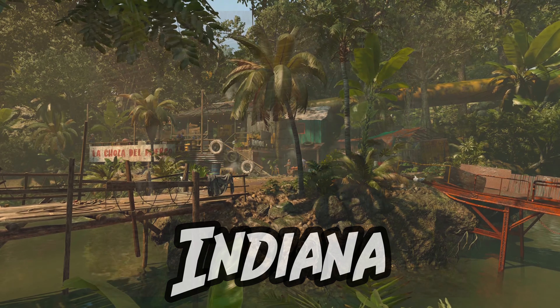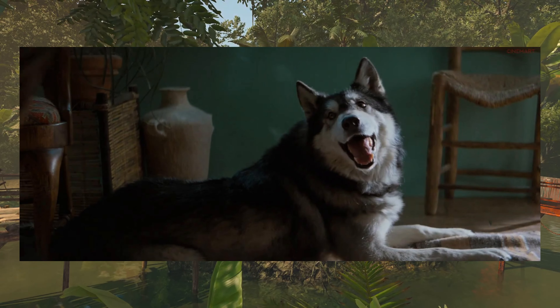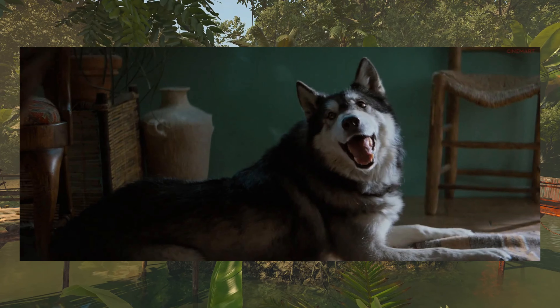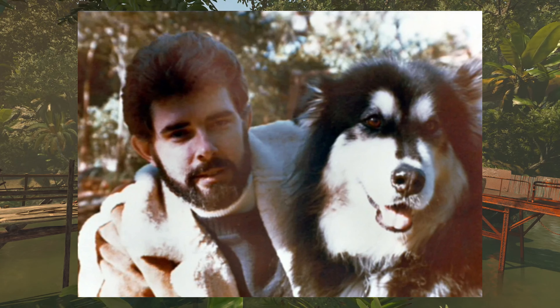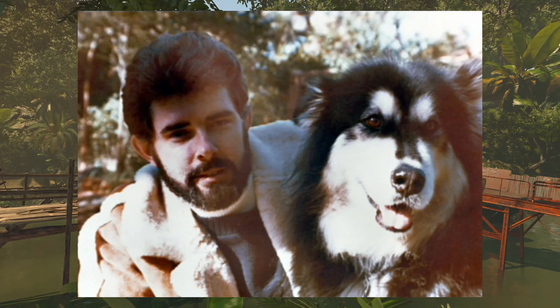Indiana. Indiana was an Alaskan Malamute that Indy had as a kid. He was so fond of Indiana that he ended up naming himself after the dog. Indiana was actually based on a real dog that George Lucas had, also an Alaskan Malamute named Indiana. This same dog was also the inspiration for the name Chewbacca.